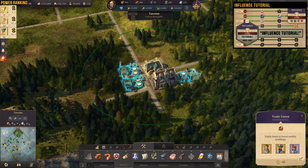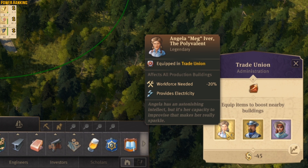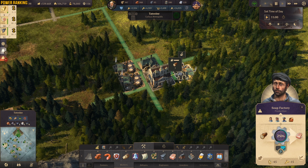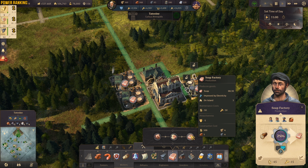We're gonna have this trade union building, and inside as you can see we're gonna have Angela — she will provide us with electricity and reduce the workforce. Then we're gonna have Herv Savant — he's gonna give us additional productivity, less workforce, and also extra dynamite. And the last person is Performer Prunella — she's gonna give us a replace input. Instead of tallow, the buildings process wood. As you can see, here we have the soap factories and instead of tallow they are making just wood, so we are skipping those two production chains.